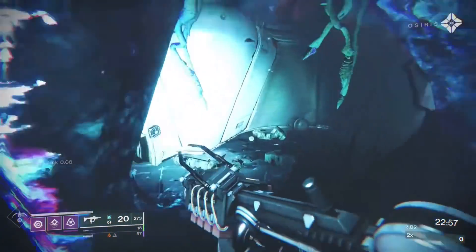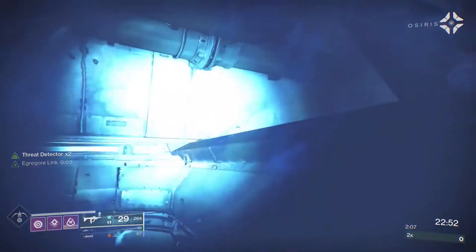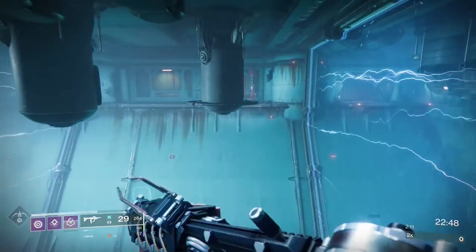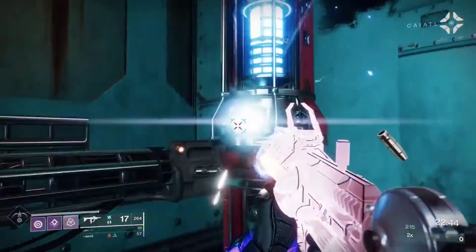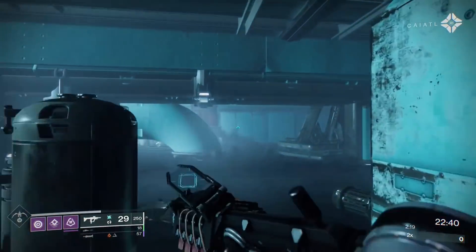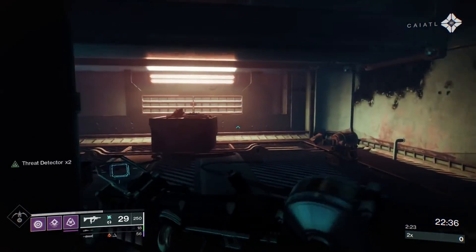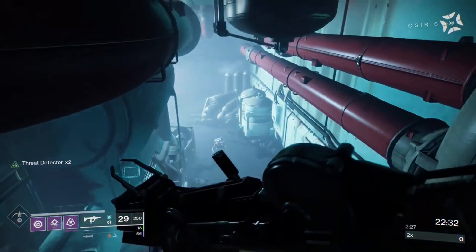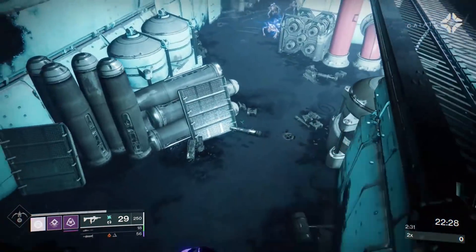Warlock — I could run Devour or Controverse Holds with Top Tree Void for a ton of grenades, high DPS, better survivability, drop a rift — it just makes the boss fight easier. But it would take a little bit longer because I can't Invis past some of these areas. And then Titan — Titan might be the hardest, but it's got a lot of great survivability tools and its jump makes the jumpy puzzles pretty simple. So it's up to you.